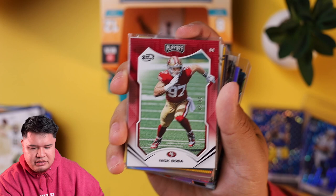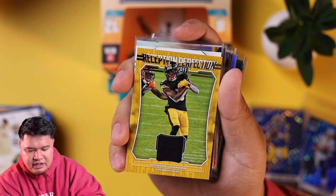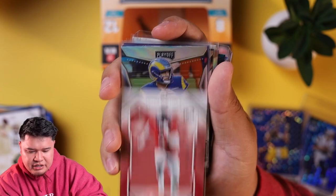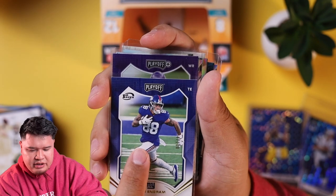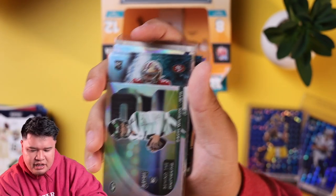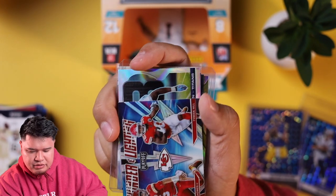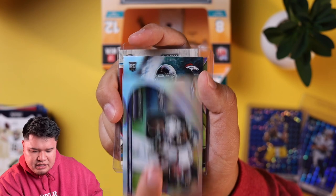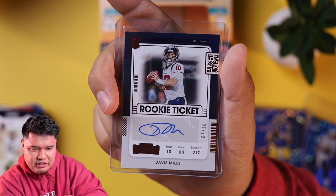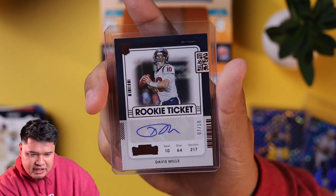Before we go to the next box, let's go over the hits: David Mills red Contenders auto 7 out of 10, Nick Bosa numbered out of 50 (34/50), Tyson Campbell 24 out of 35, Devontae Smith, Deontay Johnson Pittsburgh Steelers memorabilia, Jacob Harris, Najee Harris, numbered Joe Tryon Soyinka out of 100, Matthew Stafford, Evan Ingram out of 100, Justin Jefferson silver, Trey Lance, Zach Wilson, Thunder and Lightning Patrick Mahomes and Tyreek Hill, Shannon Sharp silver, Sam Darnold silver, and the Ty Law autograph. Biggest hit: David Mills red Contenders out of 10. This is a $200 box.